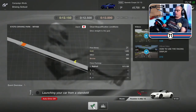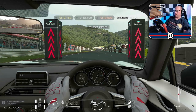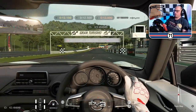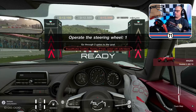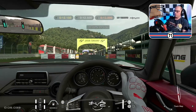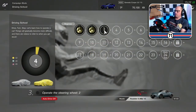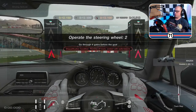So I've got to keep straight. Let's basically start. Can't stop — it's in manual. Into second. Oh, we've finished. Turn number two. OK, so it's a bit of a slalom. Go through four gates before the goal.